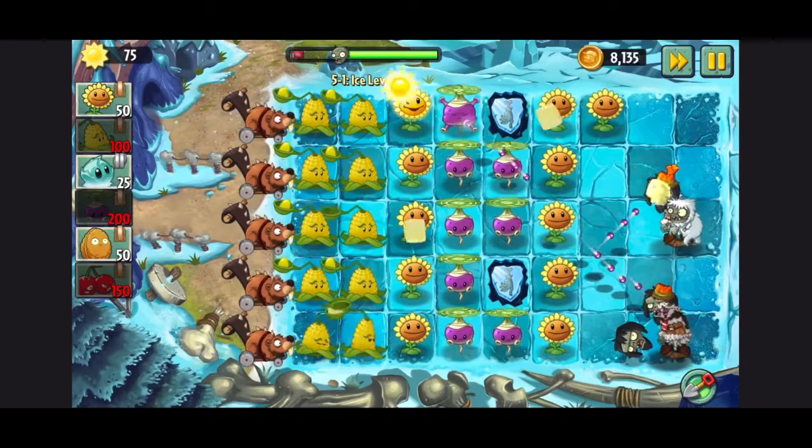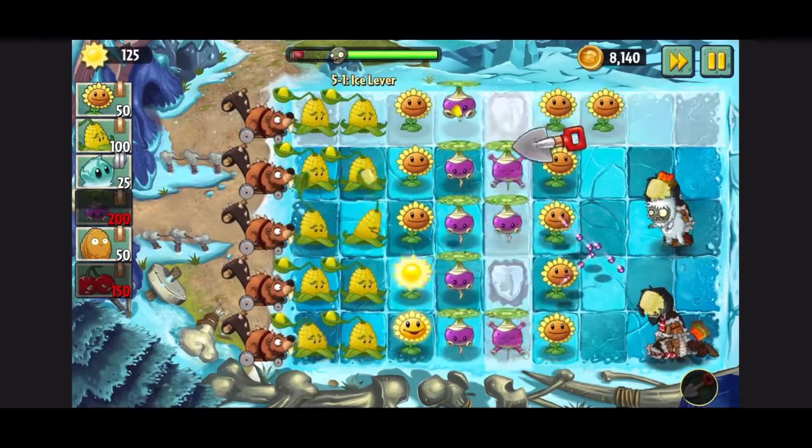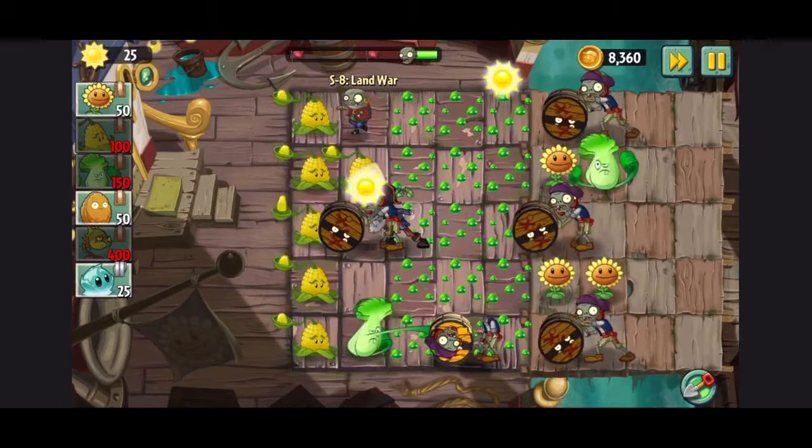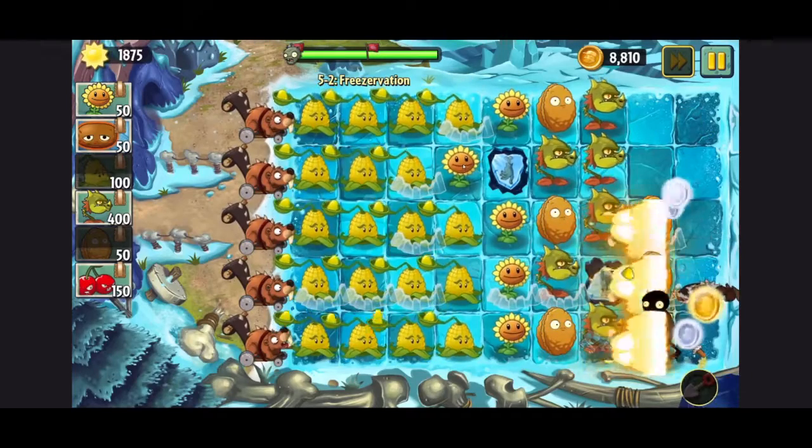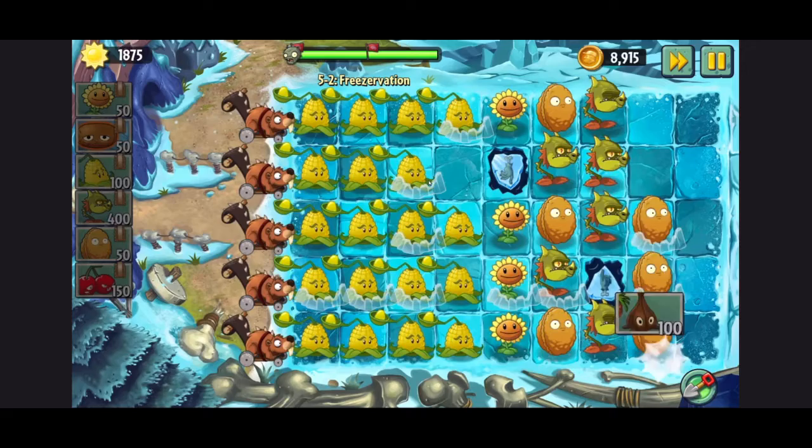5-1 was really easy, because the first level for every world is easy. I then tried to do the special level, but I was about to lose so I just quit. In 5-2, I just planted a bunch of kernel bolts and snapdragons, and I was able to win.